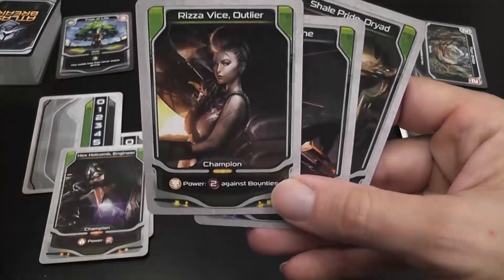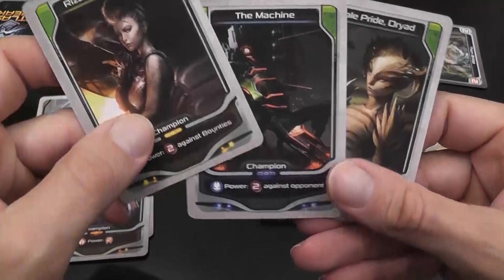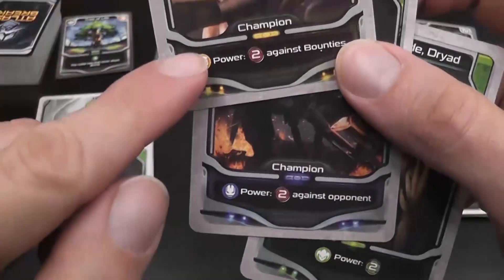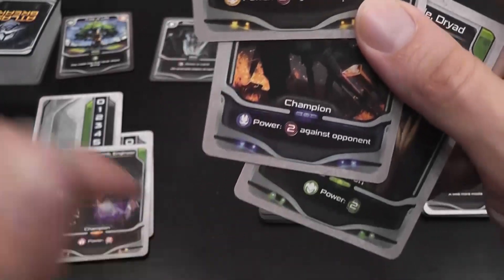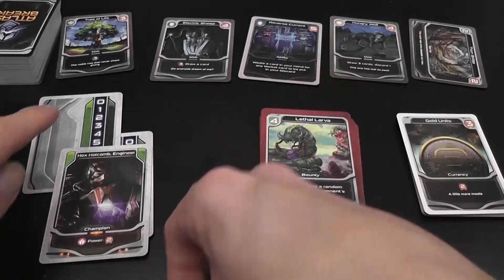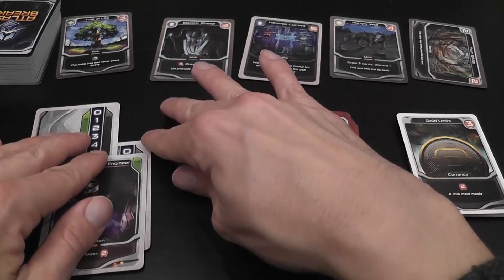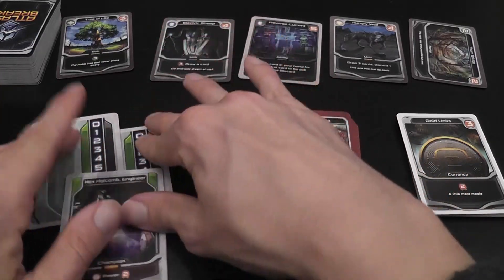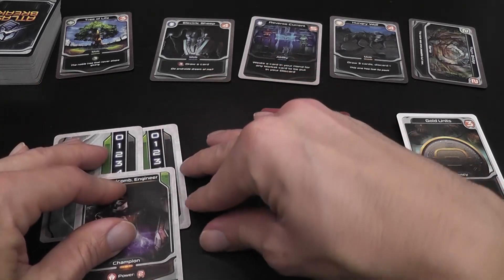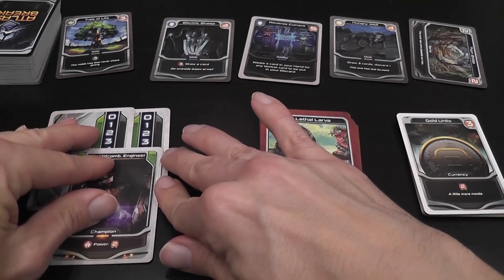The game comes with four characters — four champions — with unique abilities. After you choose one, you place it under two cards that you move around to indicate the changing amount of influence that the character has.